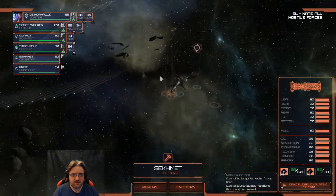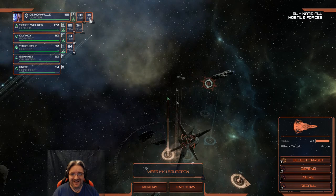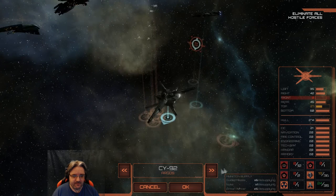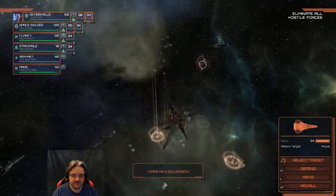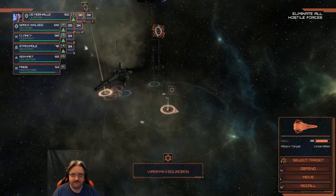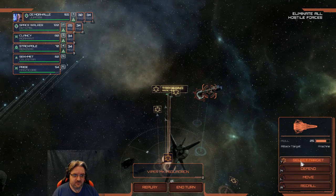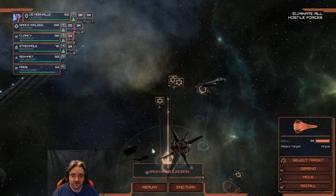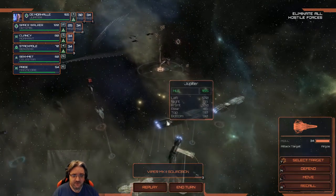Vipers — what are you aiming at now? You're going after the Argos — you guys are mental, I love it. Group one — cancel, select target. I want to know what that is. Squadron target confirmed. Thump on that. We should have this thing dead soon though, because they're not firing any more missiles at us — so we're going to cancel our flak.